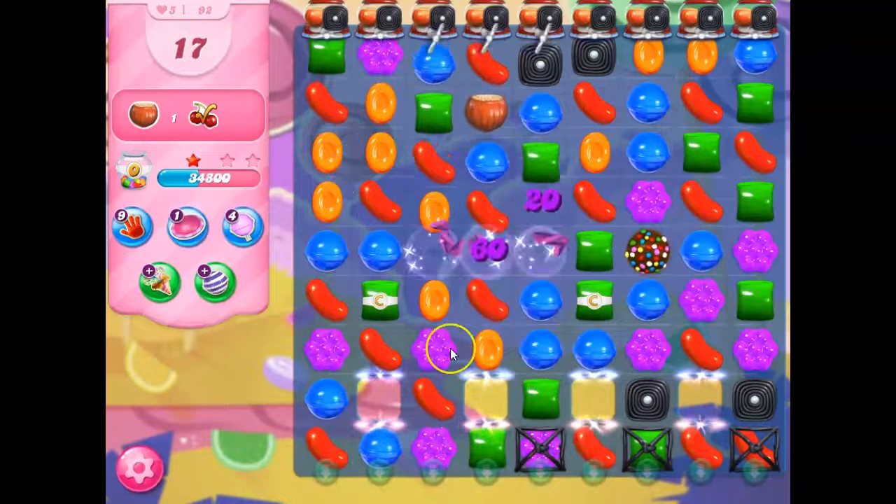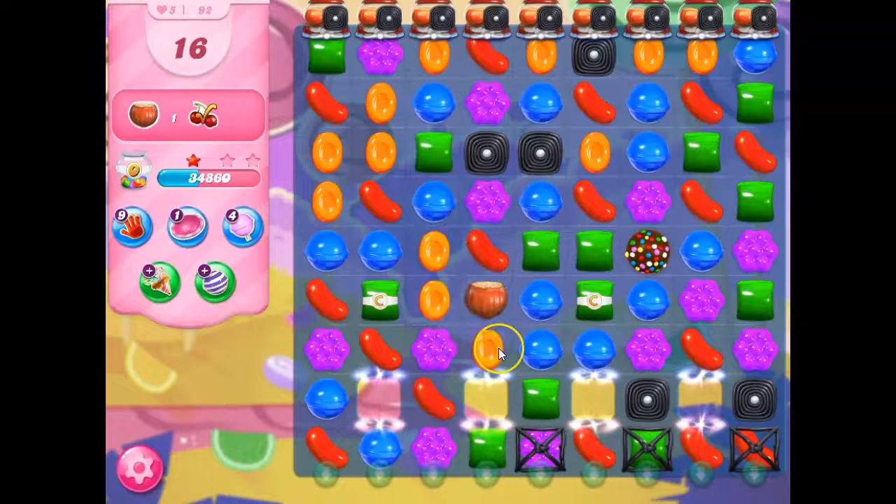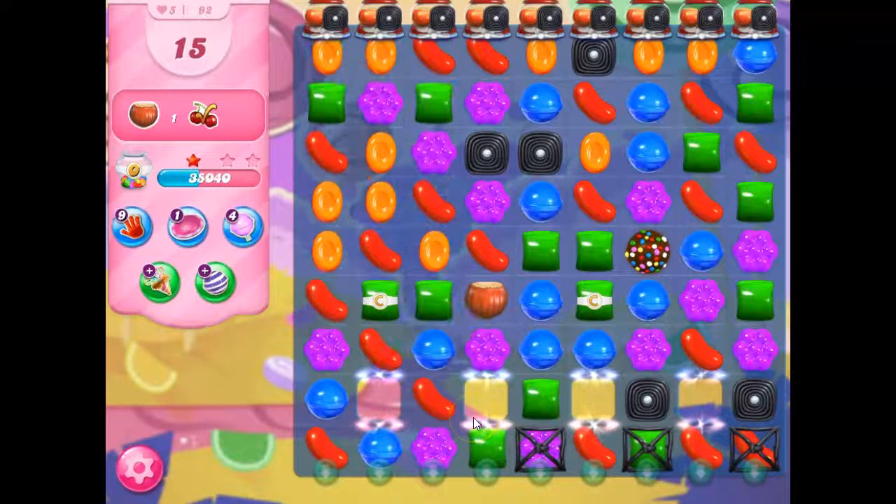I'm going to wait to use that color bomb — I don't want to use it right away. I'm just trying to create a cascade. I think we've got it now. If I take out all green, there's a portal here — I did not even see that.